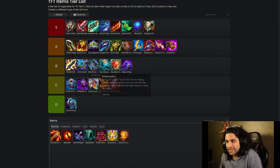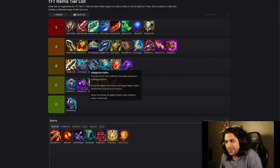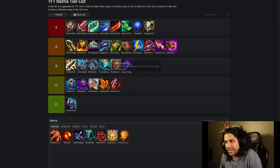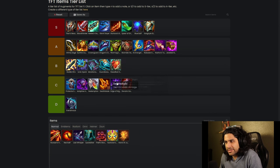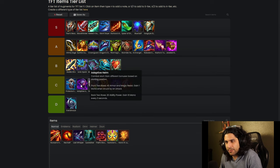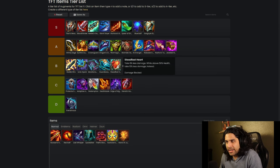All of these are just too niche — if you put them on attack tanks it's not the greatest, pretty bad. These all want to go on magic tanks, which I guess there is a lot of. Edge of Night is so circumstantial too, that's why I'm putting these down in the lower tiers.